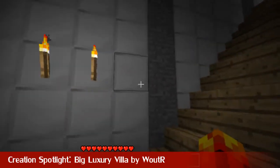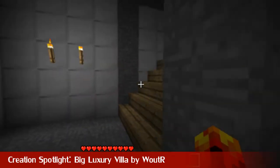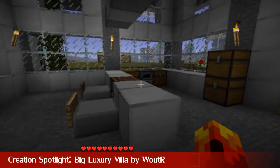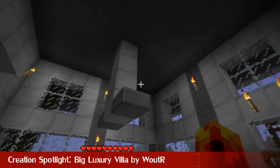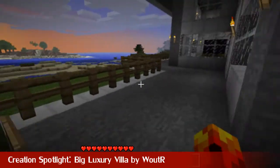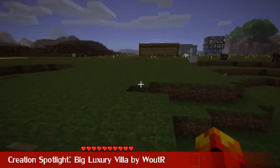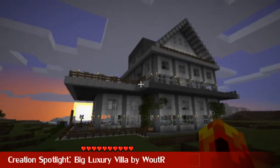Going back upstairs again. Here we are — I didn't show you this bit — and there's a dining area, a nice little kitchen, pretty awesome. That is pretty much it, but this is one of the... I really love this. This is awesome. You must have taken a long time to build this. But anyway, here it is — the Big Luxury Villa by Wooter, and this is amazing.